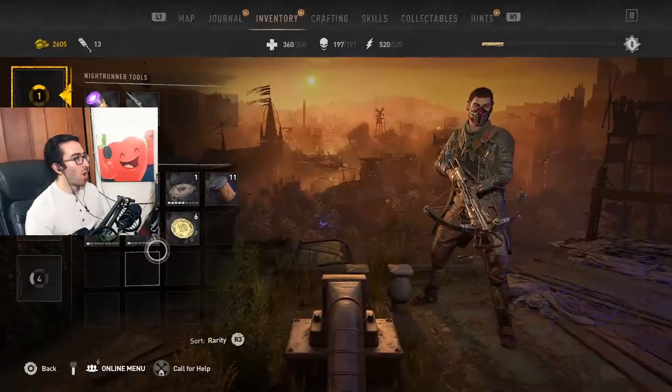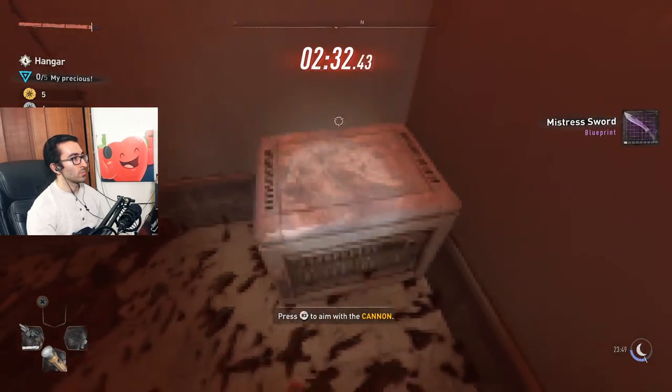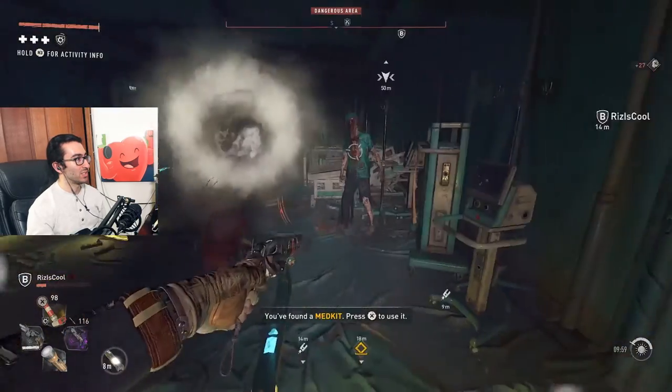Hey guys, Adam Hart here. Here's how to get the Doom Shotgun, also called the Kadoom, all the other blueprints in the Doom easter egg room, and bring out the shotgun into the open world so you can keep it.